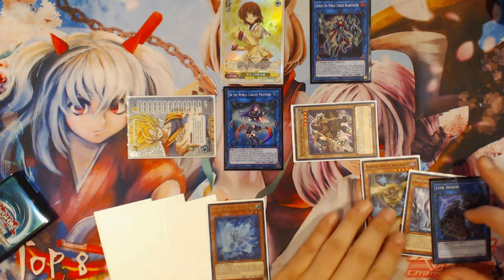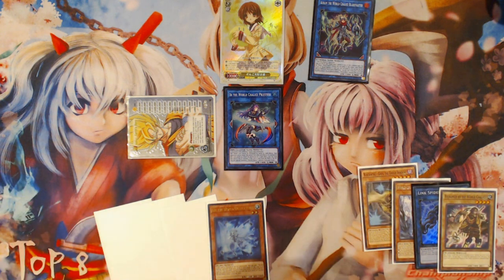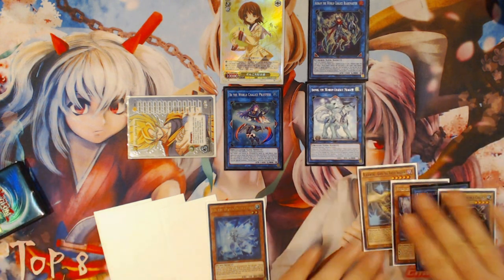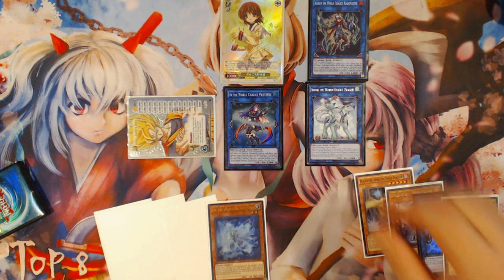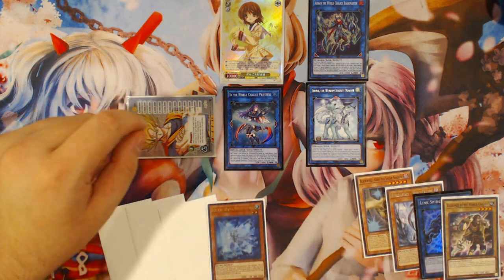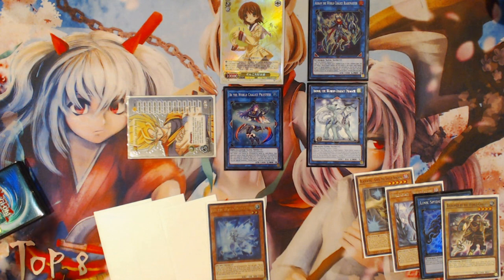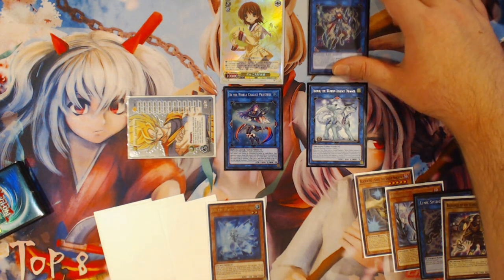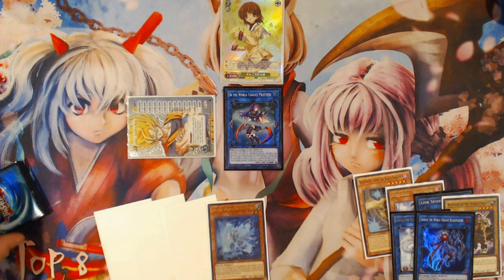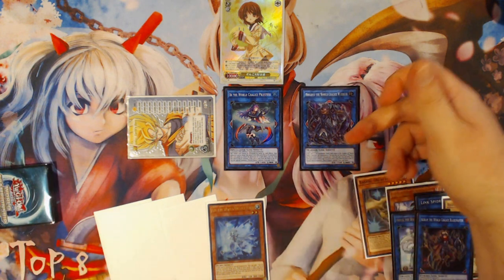We're going to banish Guard Dragon to special summon Beckoned by the World Chalice back to the zone that EEB points to. Then we're going to link with Beckoned into Mduk for the first time — we're not actually going to be using Mduk for its additional normal summon in this specific combo, though you can if you're expanding with other cards in hand. What we've got now is a bunch of things on the field. We can't really do anything with this token to make another Mduk, unfortunately — Mduk requires a normal monster, not a token. But we do have Aurum and Mduk, so we can link up into a link 3 where EEB is pointing, going into Ningirsu the World Chalice Warrior.